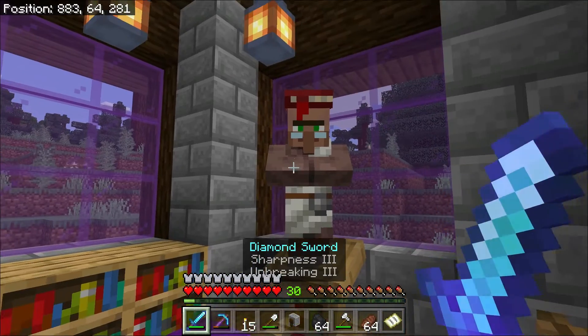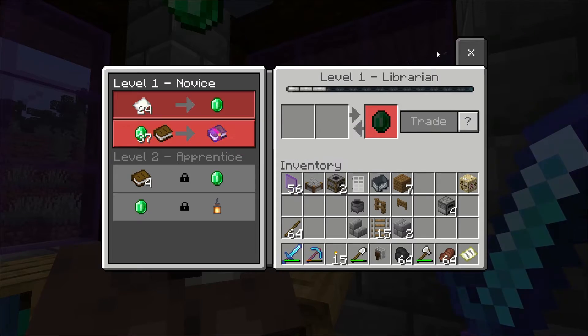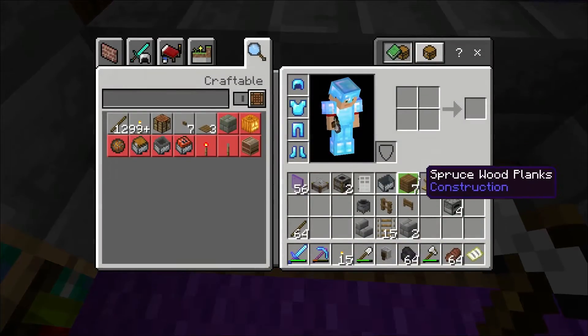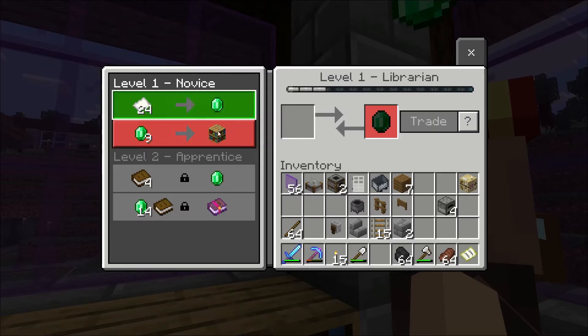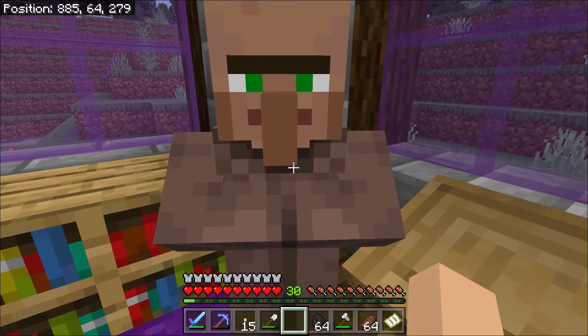We're back and now we have a librarian, as you can see. The trade we want is a level one trade and we want it to be mending. This is not mending, so let's take the axe, chop that down, and replace it. He takes the job — these trades are different and we don't know what that is, but we're not going to test it, because once you trade, the trades are locked and there's no turning back. That's why we go for a level one trade. Let's see how many times it takes us to get mending.